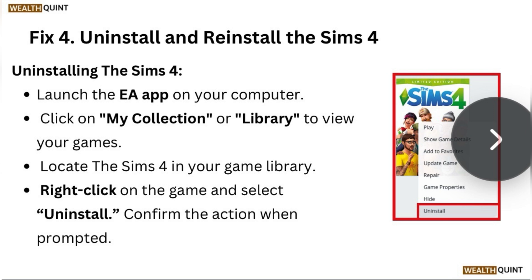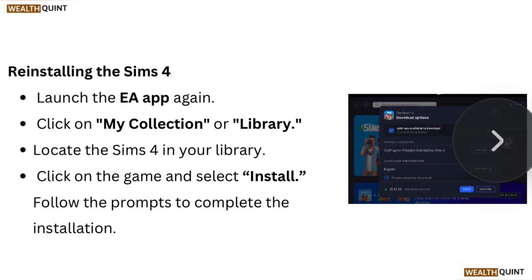To reinstall The Sims 4, launch the EA app again. Click on My Collection or Library, locate The Sims 4 in your library, click on the game, and select Install. Follow the prompts to complete the installation.